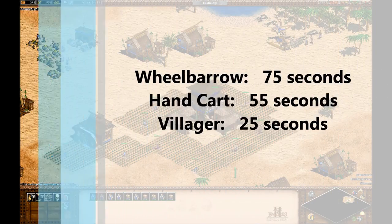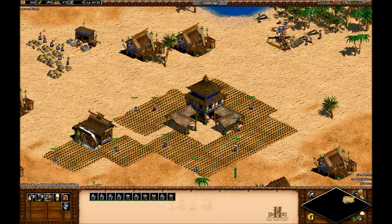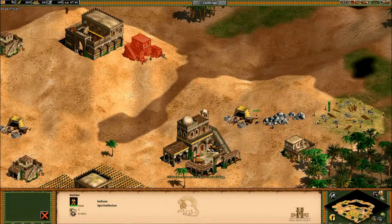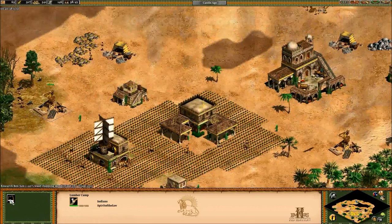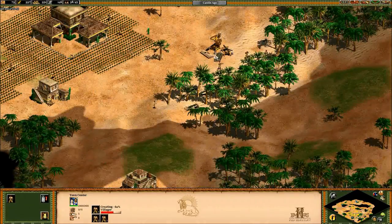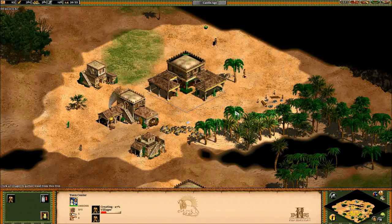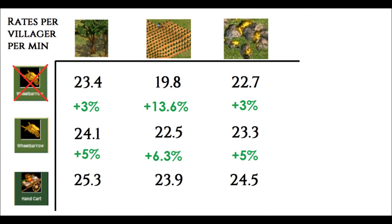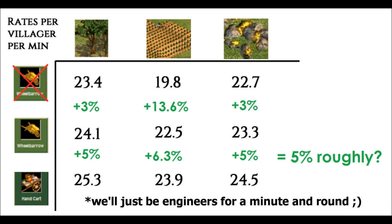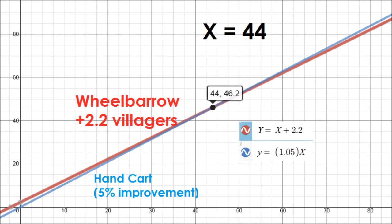That makes sense for wood and gold since it's a +50% carrying capacity instead of +25%. Something critical to note is that handcart only takes 55 seconds to research — wheelbarrow took 75, and villagers take 25. That means you can research handcart in the time it takes to make 2.2 villagers, which is really just another way of saying 55 seconds of game time. With all that information, let's put it into some equations and find the ideal time to get handcart as a population number — any guesses? Maybe 60 or 80?